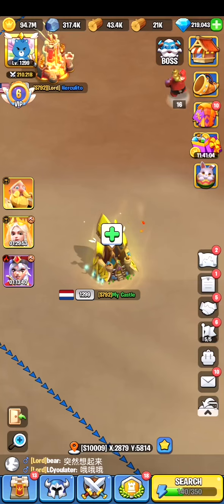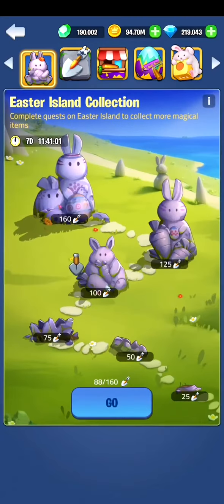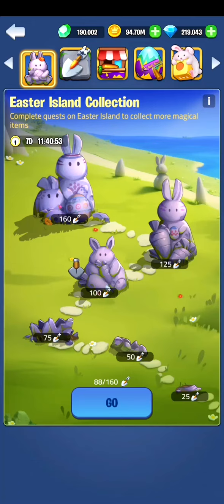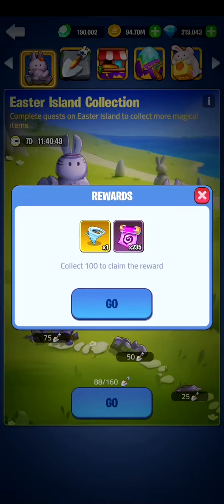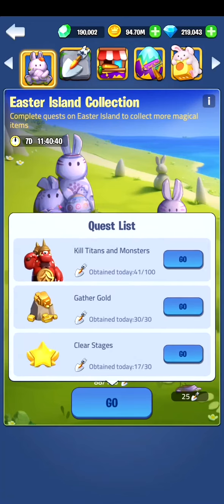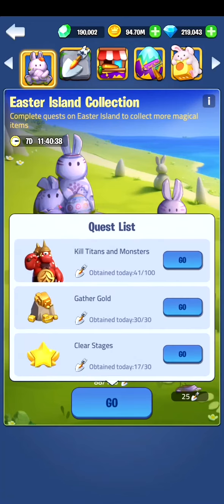you can also access the event on the right hand side by clicking the bunny. You can see we have some daily tasks that we need to do. On a daily basis we can collect 160 points, and once reaching every new stage — for example I need 100 to collect the tornado and I currently got 88, as you can see on the bottom — to increase the amount of shovels we can kill the titans and monsters.